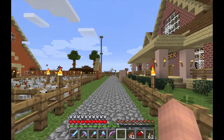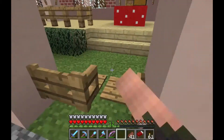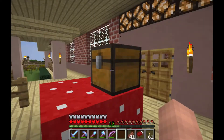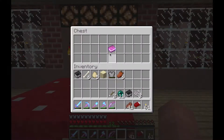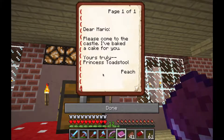I designed this so they would walk up to their place — this is Futureful's place right here — and be like, wait, what's that? There's a giant mushroom where it's not supposed to be. Where did that come from? They knew I was working on the mushroom castle from Mario, so they probably had an idea. But they would look inside the chest and find Peach's letter: 'Dear Mario, please come to the castle. I've baked a cake for you. Yours truly, Princess Toadstool, Peach.' That's exactly how it was worded in the game.